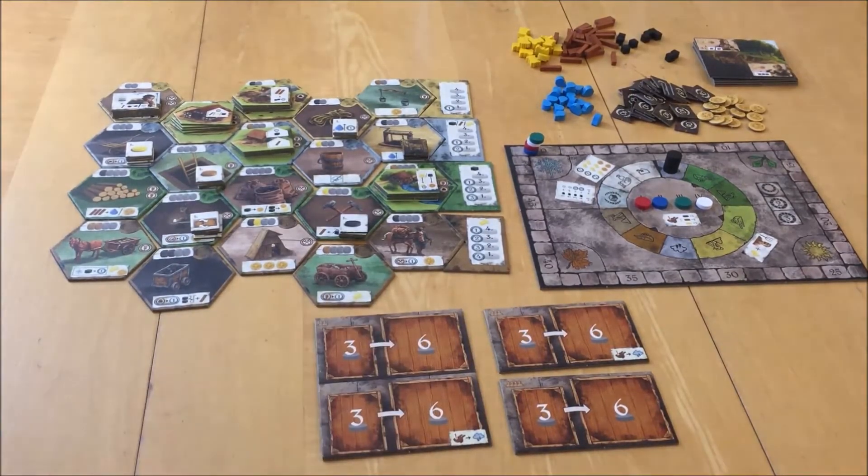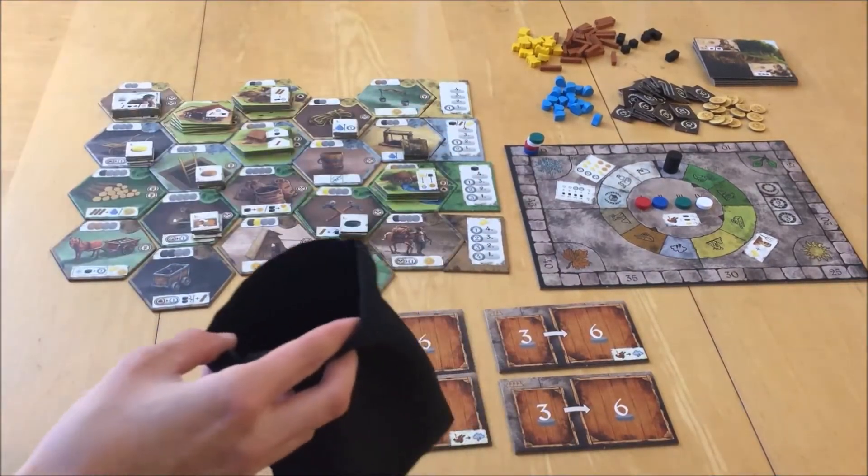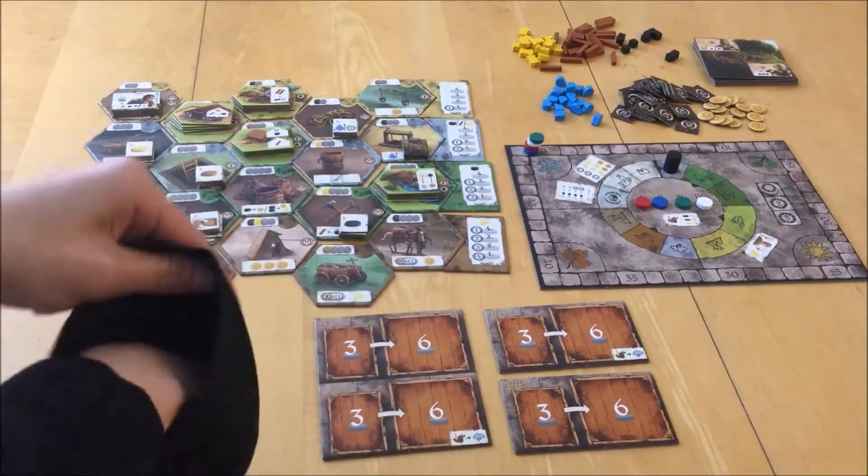For two players, take 7 black, 7 brown, and 4 yellow. For three players, take 10 black, 10 brown, and 7 yellow. For four players, take 13 black, 13 brown, and 10 yellow. Shuffle the discs in the bag.